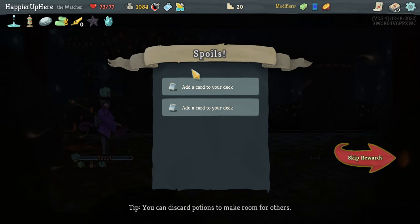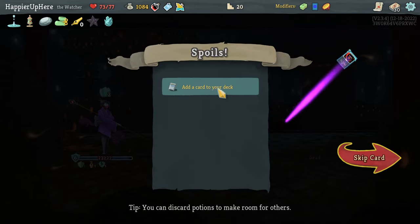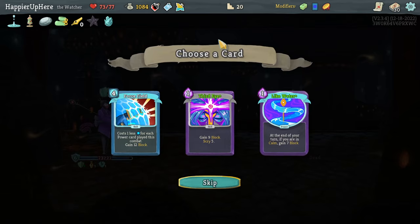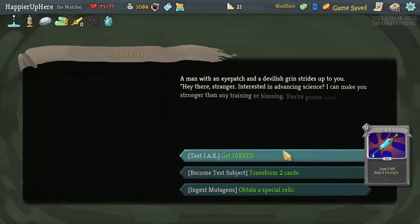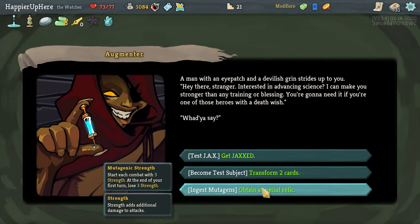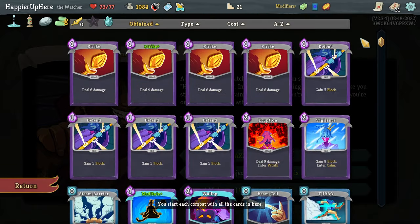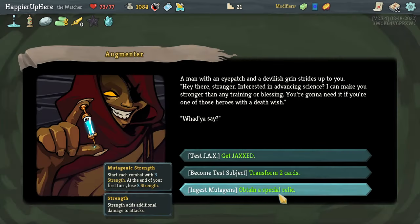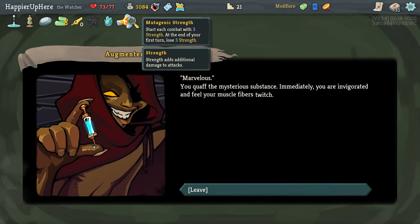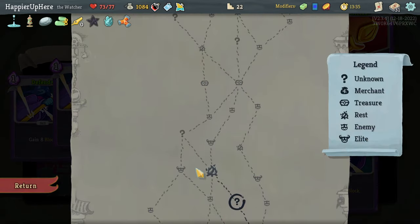Looking at a question mark event — I could go for Like Water, which is interesting as a power that'll trigger Storm. I'll probably take the special relic — transform two attacks? I might get duplicates... yes, actually the special relic is nice, let's take it. Mutual Strength: gain three strength at end of first turn, lose three strength again. I think it's worth it. Then upgrade all Strikes and Defends.